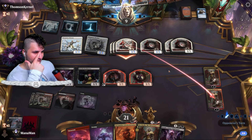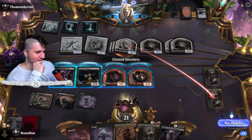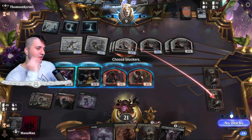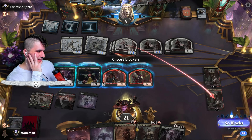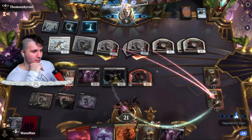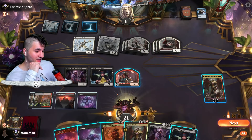Do we just let this go? I think so — I can't really block, it doesn't make any sense. I think we'll say goodbye to Obby. Maybe I block and do one damage to their face because they have a Sunset Revelry. I think we're so far behind we're going to have to throw up a Hail Mary here. But you said you were not afraid!